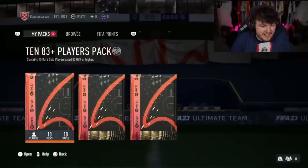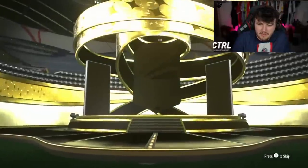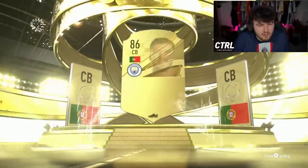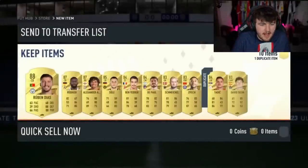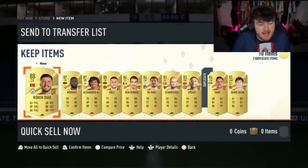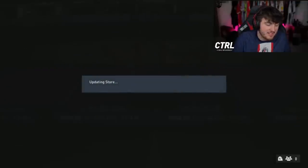Finn's got a 10x 83 plus — I think the 85 times 3 and the icon pack. A lot of content coming from Finn on his Skamaka Road to Glory account. The 83 times 10 is not looking fruitful. Ruben Dias is not a bad pull. Three walkouts — not bad fodder. We'll take that on the Skamaka season. Skamaka would be very happy with that.